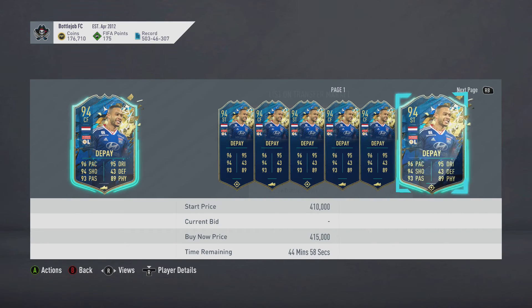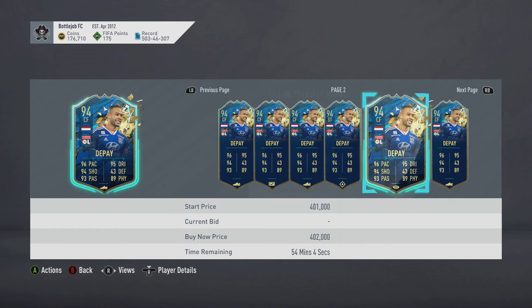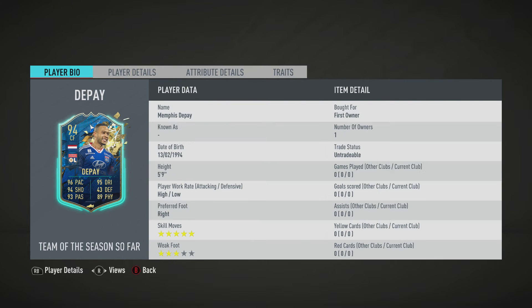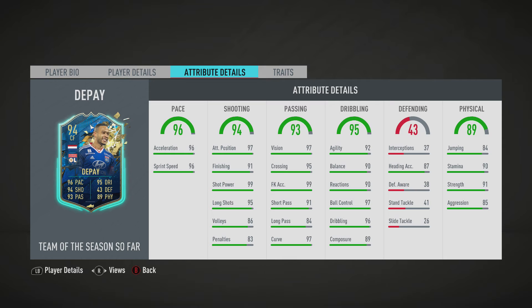Look at that. His agility and balance could be better, but I'm not going to complain. Good enough stamina. His passing stats — sick. Shooting through the roof, finishing's a bit low — could have put a Sniper chemistry style on and pushed that up to 99. His pace — obviously — five-star skills, high-low work rates, three-star weak foot which isn't great. But you've got to take that, boys. That is sick — Memphis Depay, Team of the Season. That's one of the best cards you could get from this Team of the Season.